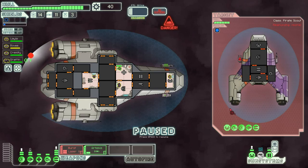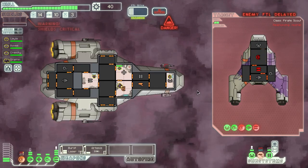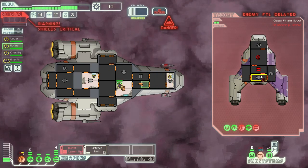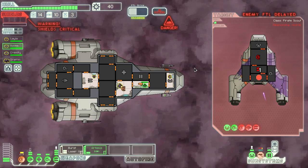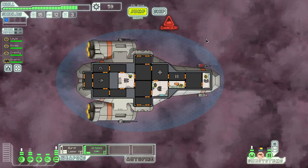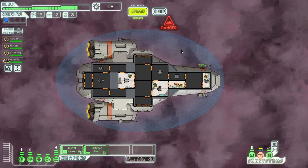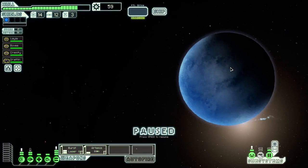We definitely need to let the oxygen level build up a bit in the engine room. Luckily we knocked out their shields and weapons, and they're trying to repair them rather than building up their FTL drive, so I think we're safe. Let's just take out their engines and finish them off. There we go — just some more scrap. Still, not too bad. I could spend on upgrading, but I don't think I can do much with 59 scrap at the moment.